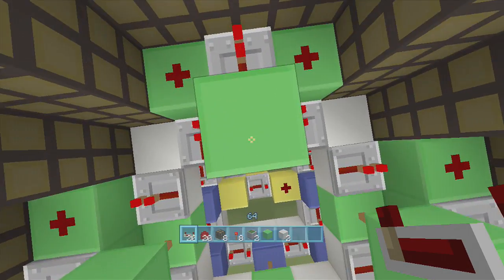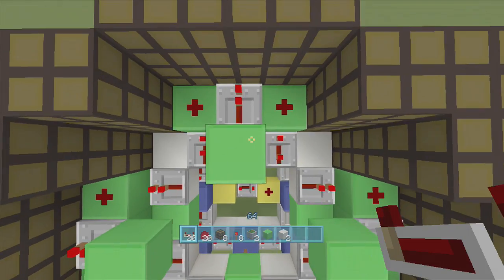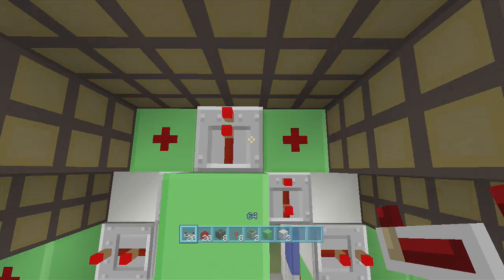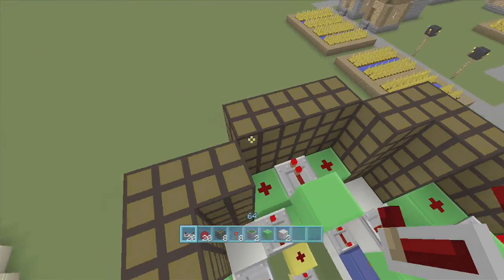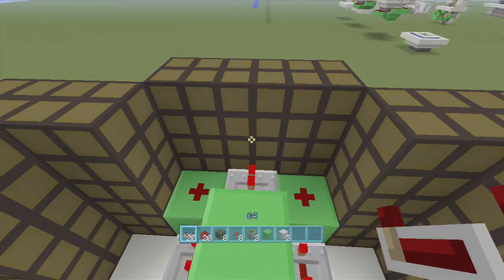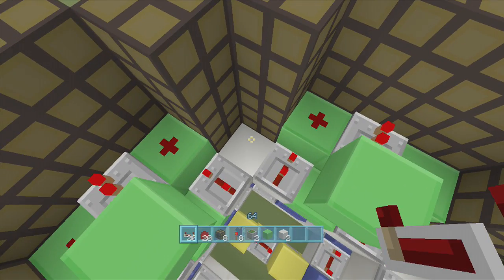Now we need to set some tick delays. Looking at one set of repeaters: the one furthest to the right is going to be on three ticks, the middle one on one tick, and the one furthest to the left on two ticks — so three, one, two. Do that all the way around. The lighthouse will revolve counterclockwise. If yours is going clockwise, the sequence is reversed — three, one, two going the other way. Whichever direction your lighthouse revolves, set the ticks accordingly so it doesn't look weird.